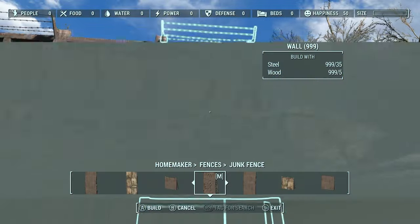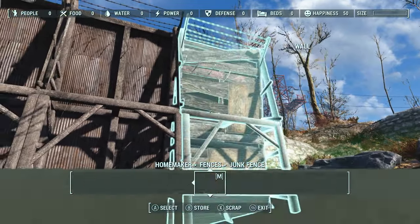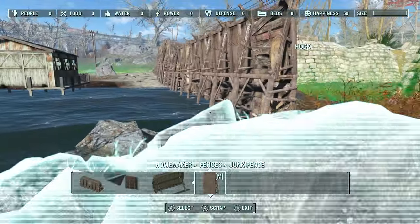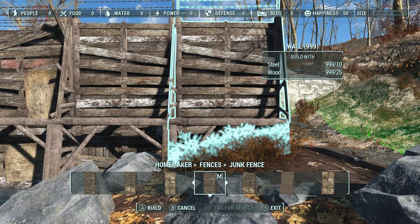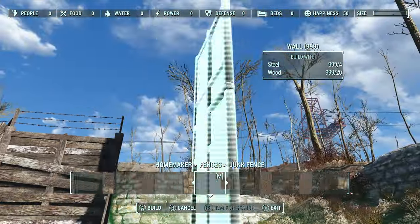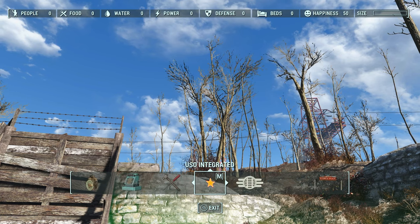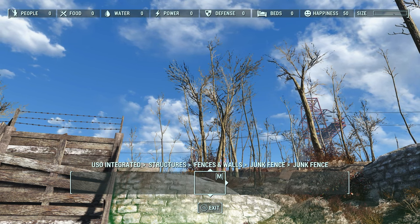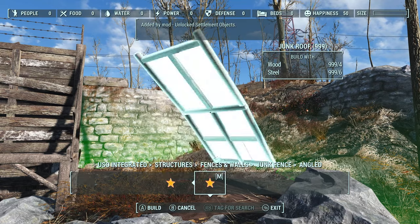We're off to the shore now. The next piece has to be a corner piece. Going back through the menus - the USO mod has some decent ones. Under junk fences we have retextures and angled ones which are pretty cool. I've used angled ones in the past to make a lean-to with a little camping setup underneath. We're not using that here though, just going straight into the retextures to find some corner pieces.